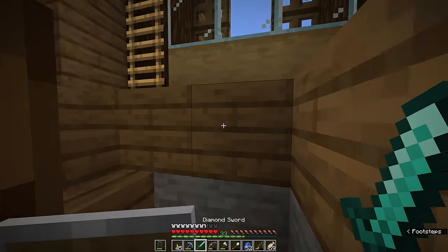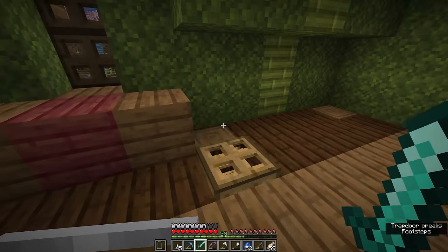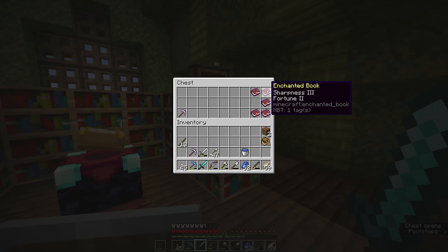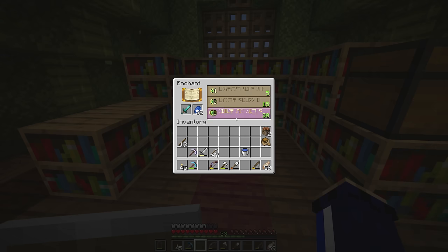That's going to be our last two diamonds spent. But no worries, because today we're actually going to look at ways that we can combine enchantments, so we'll actually get to use this fortune book and we can go digging for some more diamonds. Interestingly the diamond sword is now showing unbreaking 3, which is proof enough that different materials can have different enchantability levels.